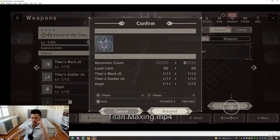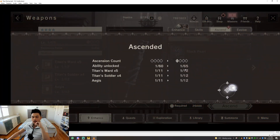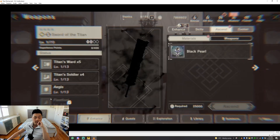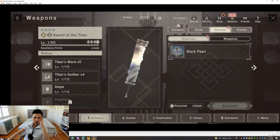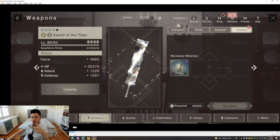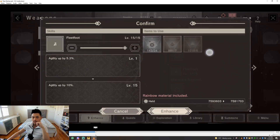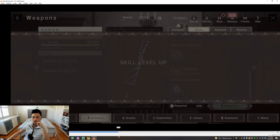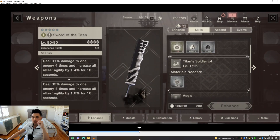You can see me with eight black pearls saved up for the longest time. Some guys from the Discord looked at my account and said 'how can you, as a content creator, have nothing — no weapons, no units?' I said that's because I've been hoarding for the longest time until I get something like the Sword of the Titan. Then I just went all in — took it to 90, maxed the pearl, leveled it up using jewels, slash crystals, and light crystals. Then I pumped up all the passives, and the most important thing is to max the weapon skills because at max they have the shortest cooldown — that's where they hit their power spike.